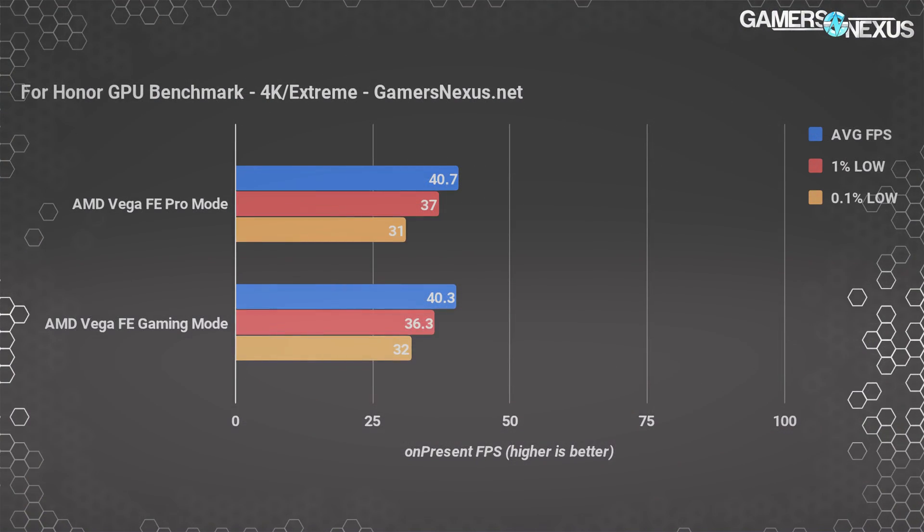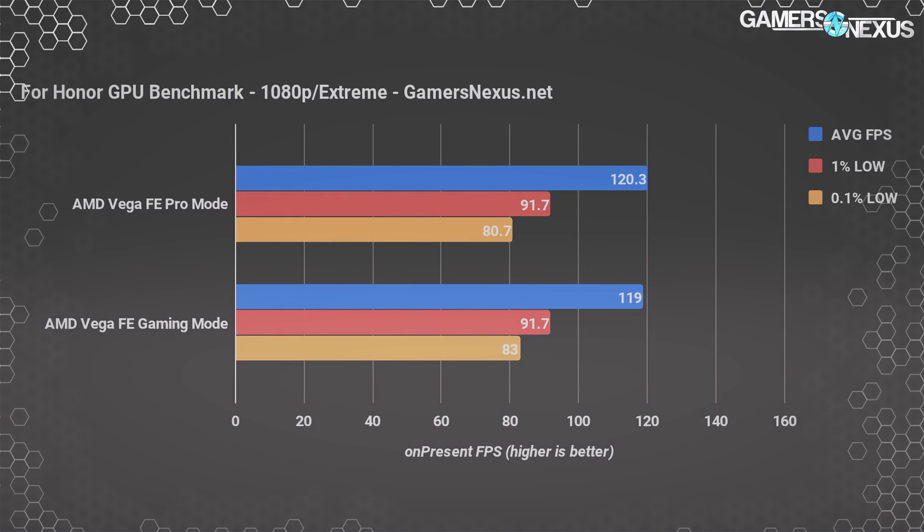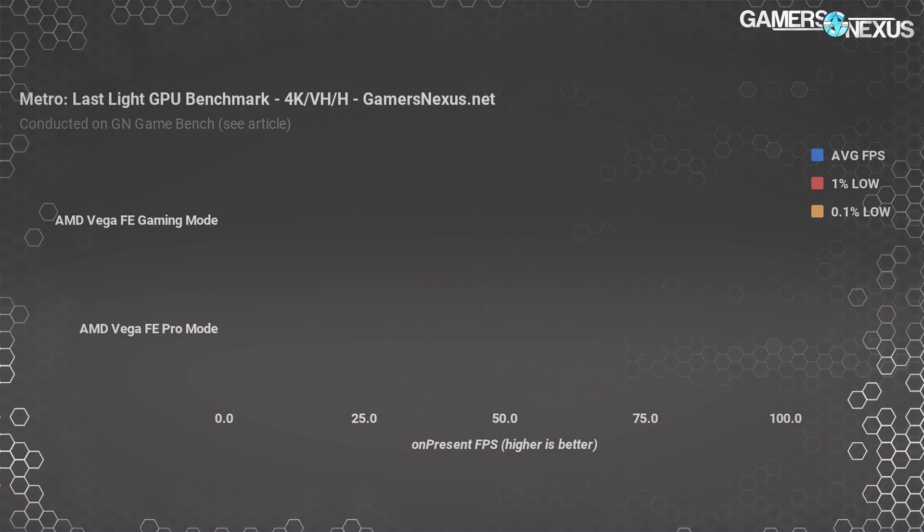For Honor at 4K and extreme settings shows a performance difference of 0 fps average and less than 1 fps in frame time values. The frame times and frame rate are all the same. For Honor at 1080p is also the same, with differences around 1 fps at most between the pro and gaming modes.